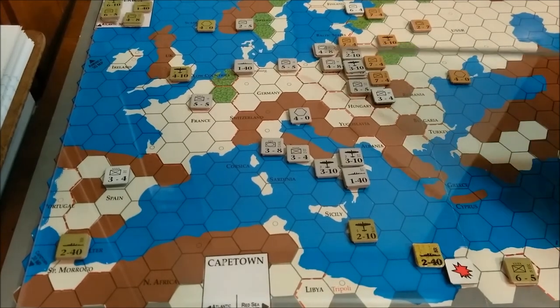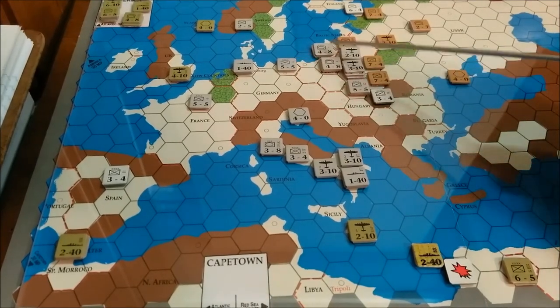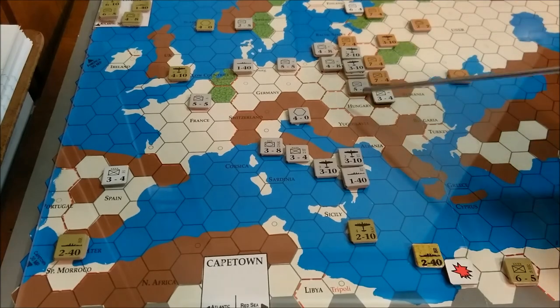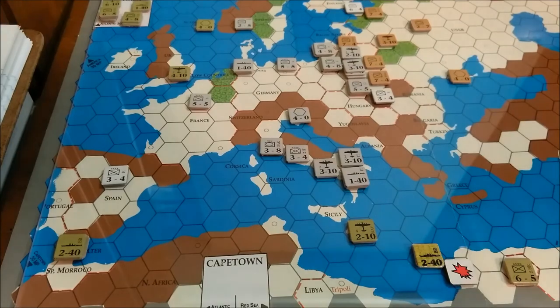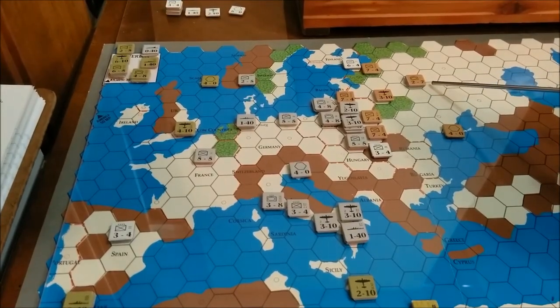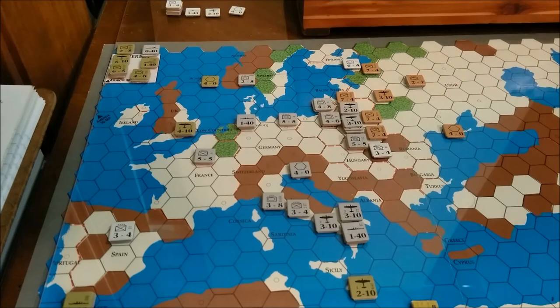We used our reinforcements from Berlin — I moved an army unit up there, went ahead and moved the 5-5 infantry unit and the Hungarian 3-4 up into the mountains. For the USSR front, I left that 2-7 armored unit there for now, to use as a backstop or to fill in a hole somewhere if needed. We'll see how Barbarossa goes.